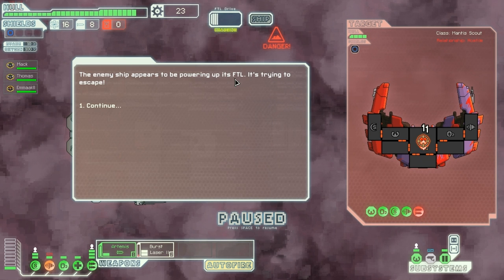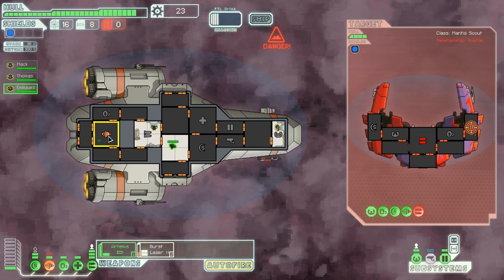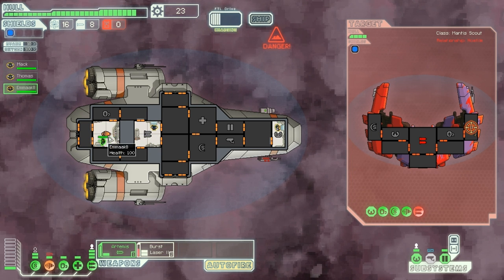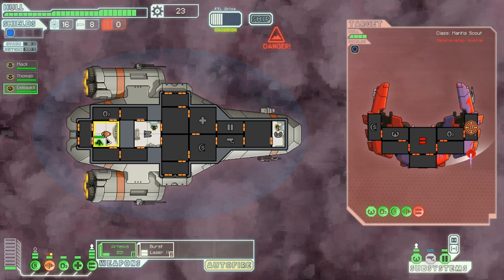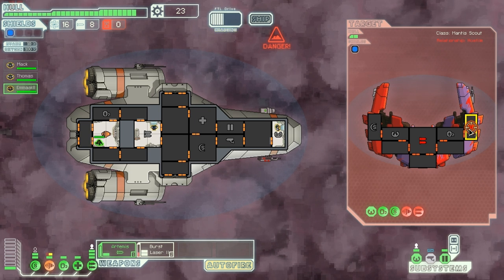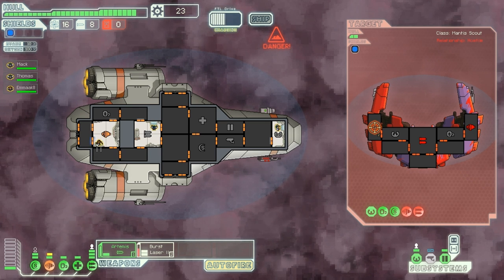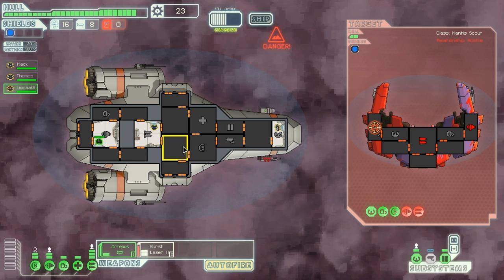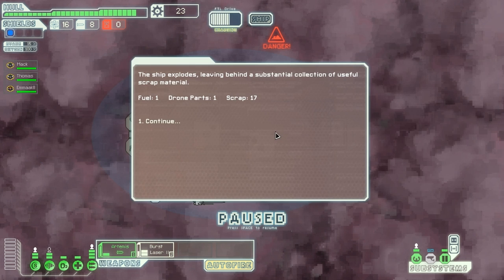The enemy ship appears to be powering up its FTL — that's its faster than light drive, its engine. It's trying to escape. I'm going to hit it in the engine. Emma, go and fix the engines of our ship, please, and be quick about it because I want you back on the shields. They're not going anywhere — I've knackered their engines. Let's just get their shields. They're down anyway. Emma, get back into the shields. Good job.